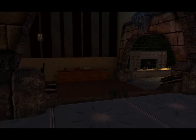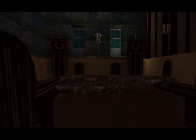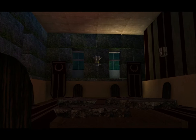Coming into the house, you've got a room over here and one over here — we'll go this way first. This is a dining room type area. You can see the table here and the ceiling has collapsed down onto the table, which is pretty cool. You've got a torch holster over there on the wall.